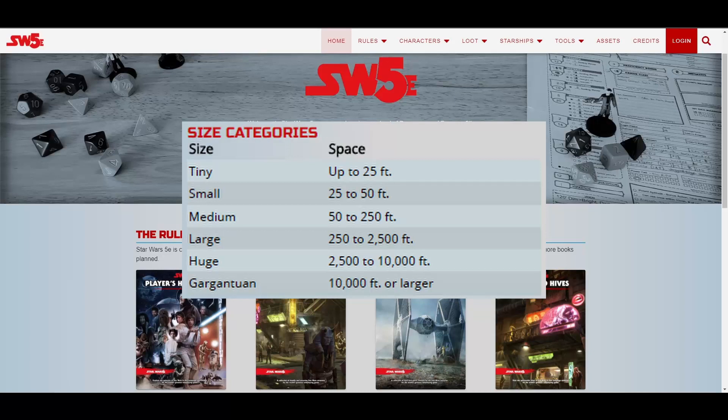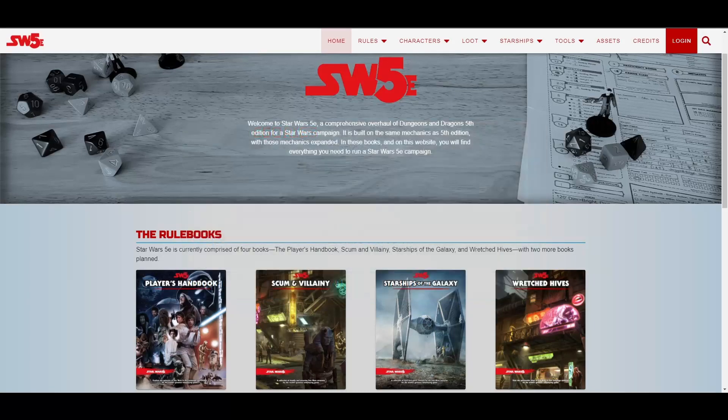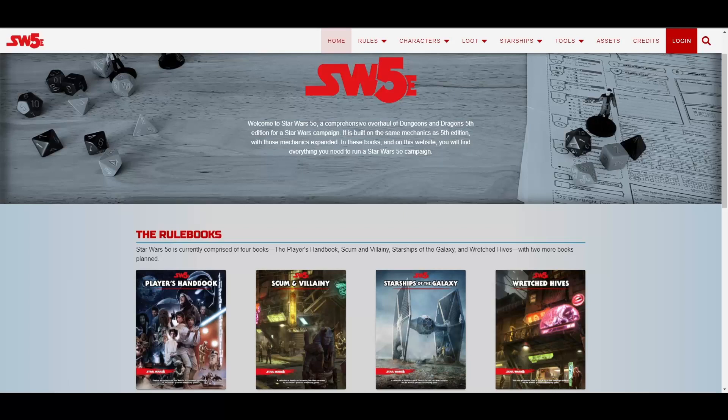Ships take up various amounts of space based on their size. If you're playing on a square grid, however, you'll need to cadence these values into much smaller sized tokens. A tiny or small ship should take up one square, a medium ship takes up 2 squares, a large ship takes up 4 squares, huge takes up 8, and gargantuan takes up 16 squares.